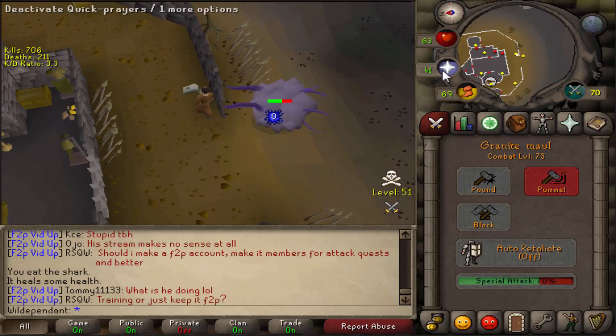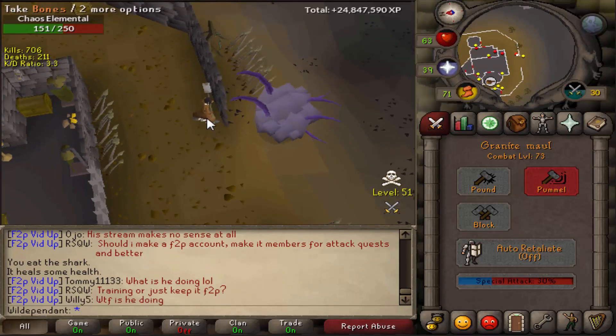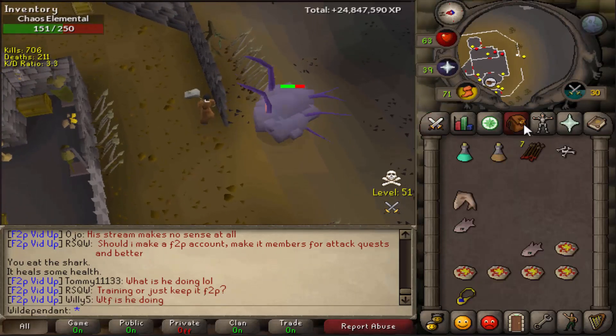However, if you do manage to lure the Kalphite Queen behind this wall, your run energy will actually not go down — it will go up.